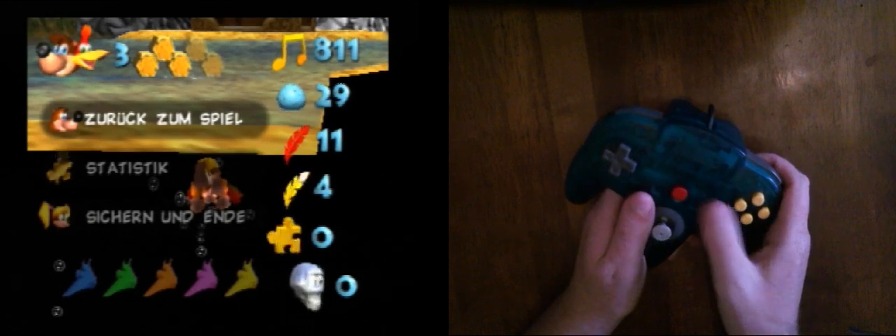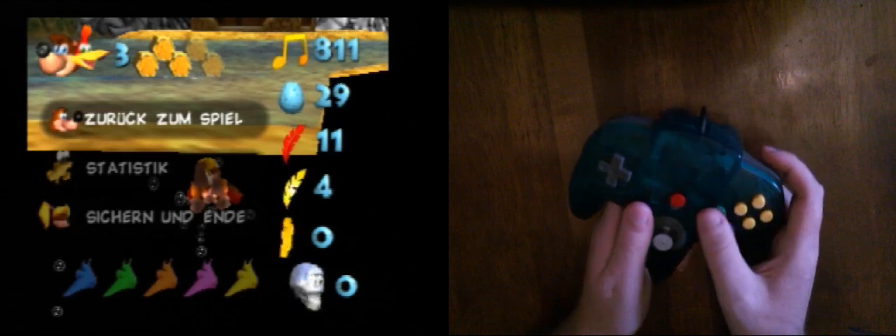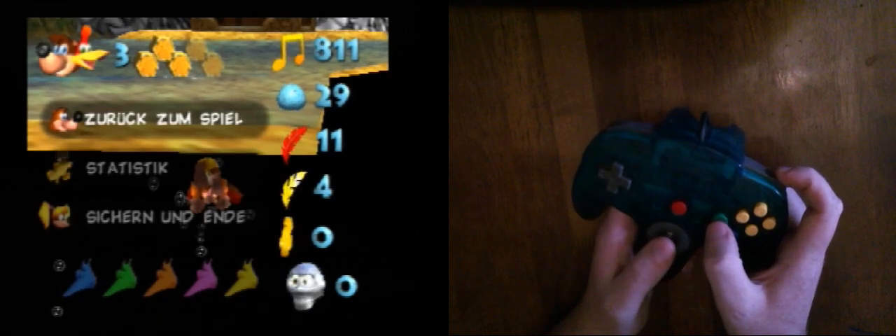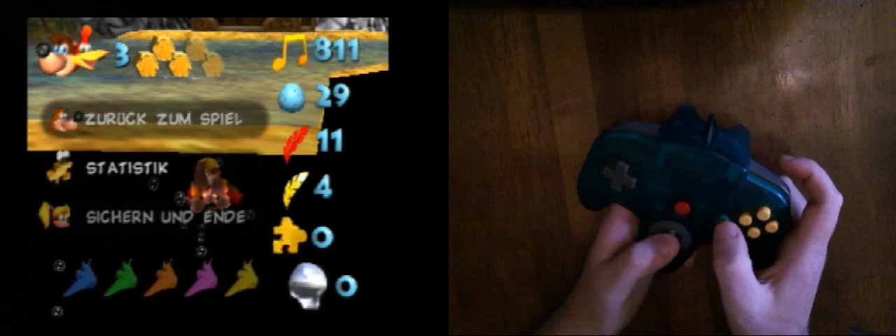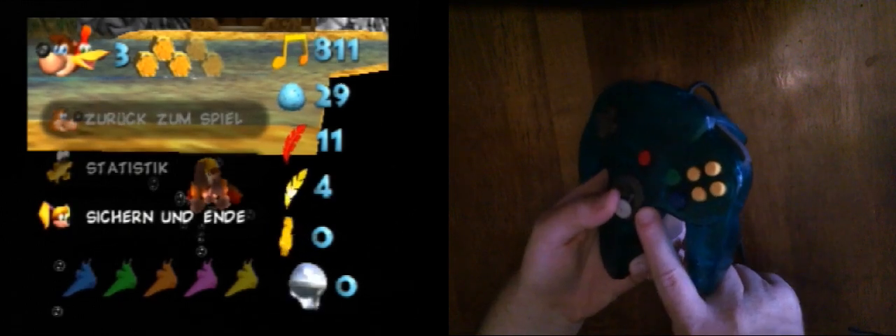When I got into the water I mash B and I'm in the water now. I'm going to hold B to swim, hold B and R, and pretty much down on the joystick and a little bit to the right - pretty much down-right in this little look here.